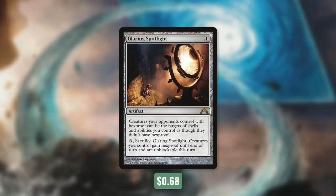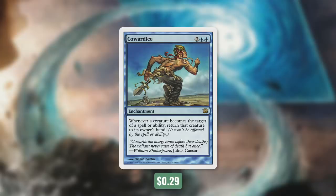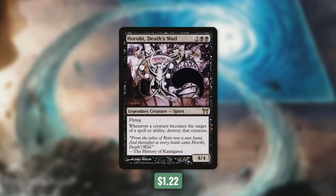Now let's go over some ways to make our commander's ability even more impactful in tactic number five: Sinking Ships. First up, there's Glaring Spotlight, which does a lot of things for this deck. It says creatures your opponents control with hexproof can be the targets of spells and abilities you control as though they didn't have hexproof. And then by paying three and sacrificing it, creatures we control gain hexproof until end of turn and are unblockable this turn. Next up, we've got Banishing Knack and Retraction Helix, which change our commander's ability — they both say until end of turn, target creature gains: tap, return target non-land permanent to its owner's hand. With all the untap effects that we have, these can both come in really handy. A somewhat permanent way of doing this comes with Cowardice — whenever a creature becomes the target of a spell or ability, return that creature to its owner's hand. So with this in play, we can easily bounce creatures. Another way to make our commander even more effective comes with Horobi, Death's Wail. It says whenever a creature becomes the target of a spell or ability, destroy that creature. So with this in play, our commander essentially becomes: tap, destroy target creature.